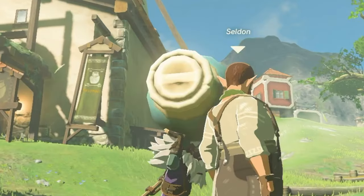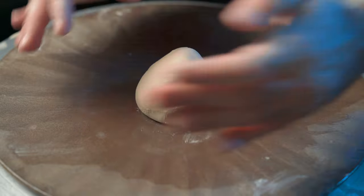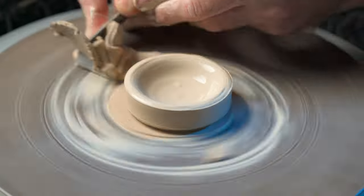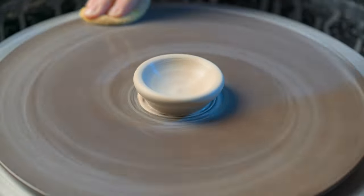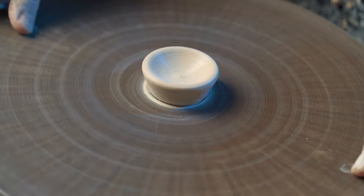Now that we've finished throwing the pots, we'll let them dry for about a week and then trim them. But first — some pots in Hateno Village have lids. They look a bit like urns; maybe they store Bokoblin guts and ashes. Anyway, we're throwing them. We make the lids the same way as the pots but with a smaller ball of clay — center it, stick your finger in it, then take a blade and carve the edges to the right size. Repeat three more times.